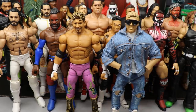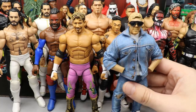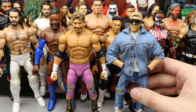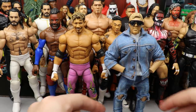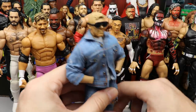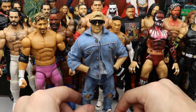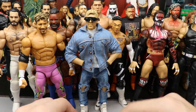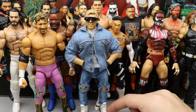Coming in at number three is Orange Cassidy - kind of an underdog story. A few months ago in a similar video he was near the bottom of the list. When I first made him he was way too tall - like two or three inches taller than Cody - and then when I modded him he went from way too tall to way too short. But I went back into the lab, made some adjustments, and we finally created an Orange Cassidy that is not too short and not too tall. That pushed him all the way up to number three.